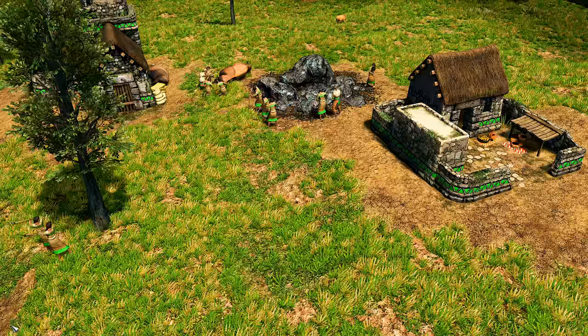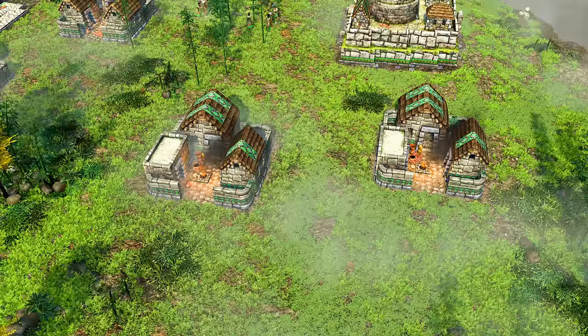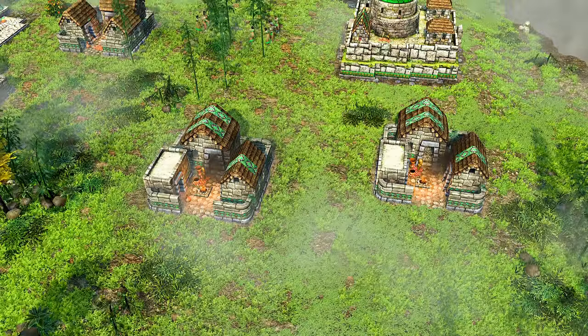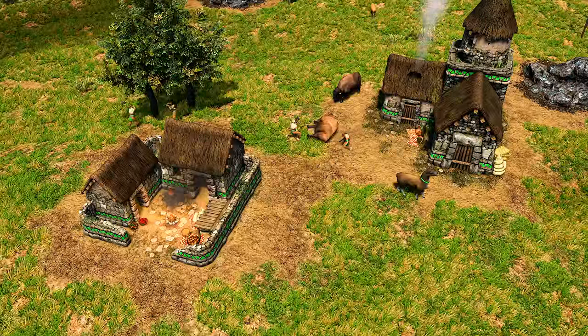The Kancher House slowly trickles food, allowing the Inca to focus on their economy and have more control over the pacing of a match. This lets the Inca play a more defensive game, but at the cost of awareness and map control.